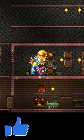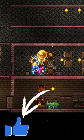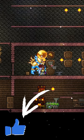Next up, to craft your Minecart, head over to the anvil again and use 15 Lead or Iron Bars and 10 Wood and you can make a Minecart.